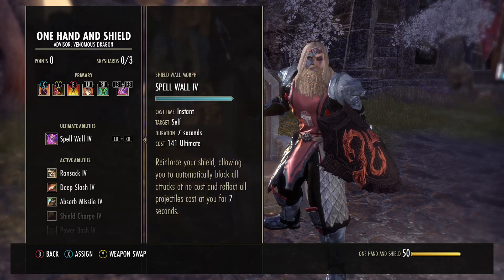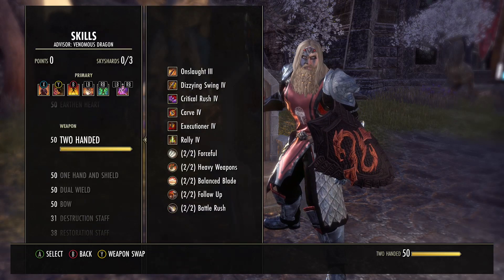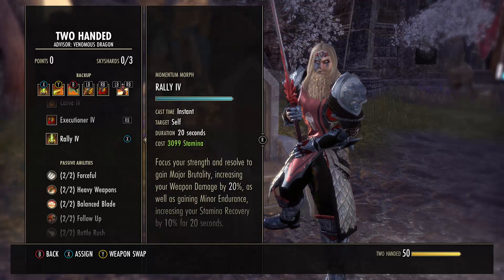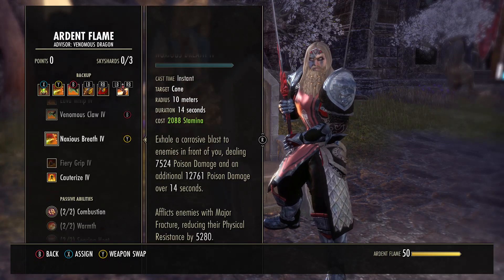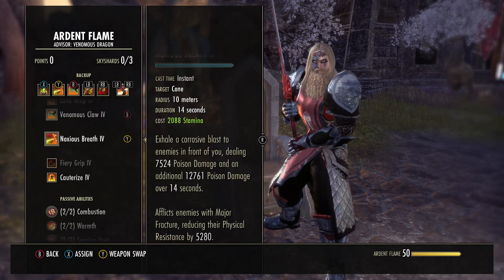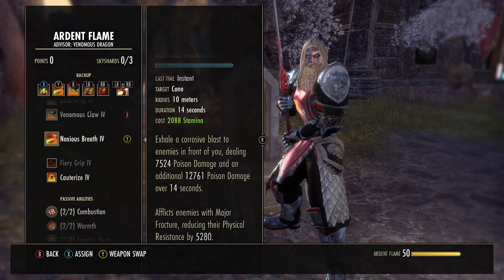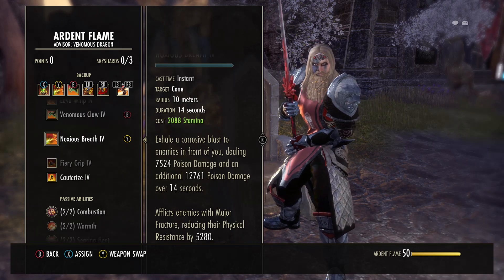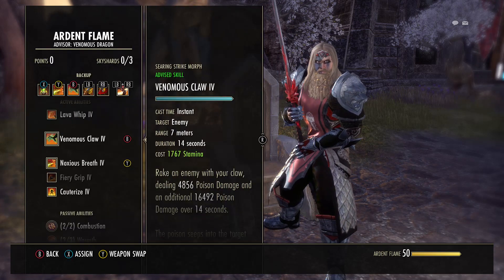Seeing how there are a lot of swords this patch, I've been running Spellwarden and it really helps against snipe gangs too. Swapping over to the front bar, we have Rally as our burst heal with the stamina recovery buff. We also have Noxious Breath — it's a nice fracture and adds that extra bit of DOT. When there are multiple enemies I like to hit it two or three times to get that nice AOE damage, as there is a large amount of upfront AOE damage on this build.